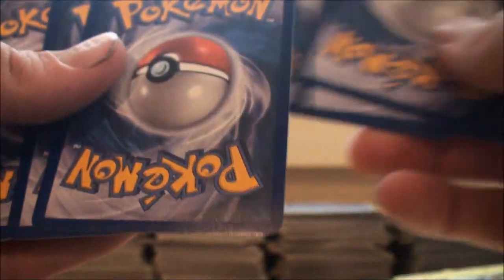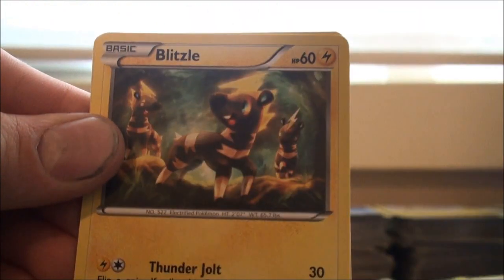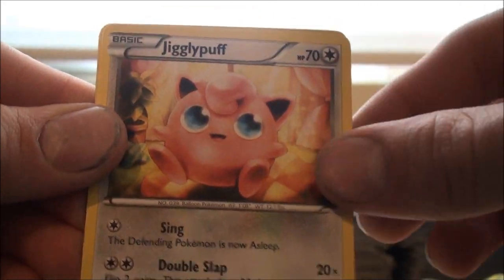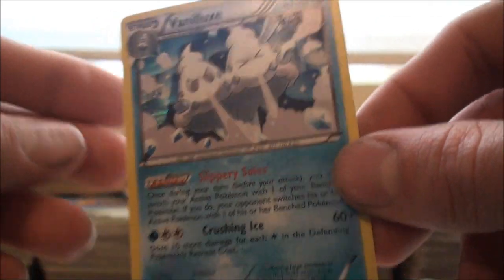On to the last pack of this booster box — the Mewtwo on the front. Hoping for a Shining card, but honestly this has probably been the worst booster box I've opened — it's just not exciting. I did get a Regigigas EX, which is fairly impressive, so hoping for a Shining just to end this off. Hippopotas, Ferroseed, Blitzle, Seedot, Foongus, Raichu, Lampent, Jigglypuff, a Ferroseed Reverse, and a Vanilluxe holographic to end it off.